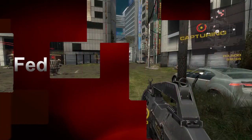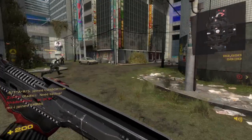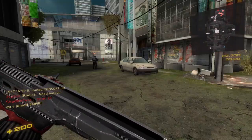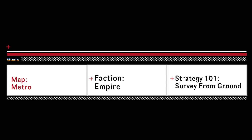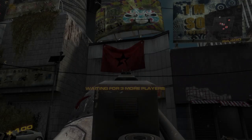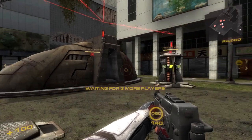Hi and welcome to Nuclear Dawn help 104. This is going to be part two for the Empire. Starting out you'll see that I'm Empire, and we're going to start by talking about the strategy that we're going to use on the ground level.